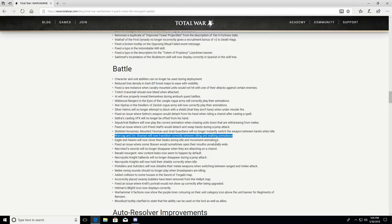Fixed an issue where Lich Priest staffs would detach and swap hands during a jump attack. Skeleton Horsemen, mounted Yeomen, and Grail Guardians will no longer instantly switch weapons between hands when idle. Worzag and Orc Shaman will now transition correctly between idling and walking animations. Eagles and Hawks will now close their beaks during idle and movement animations — those Elf units are just all mouth breathers.